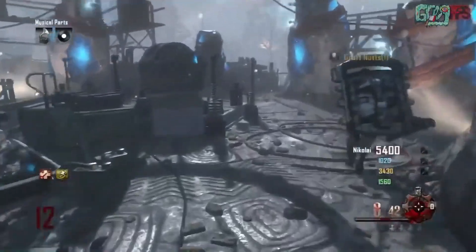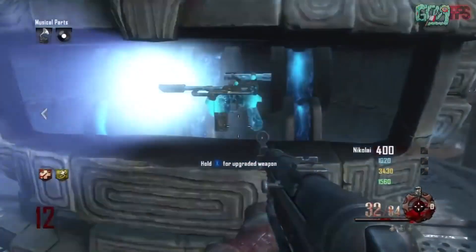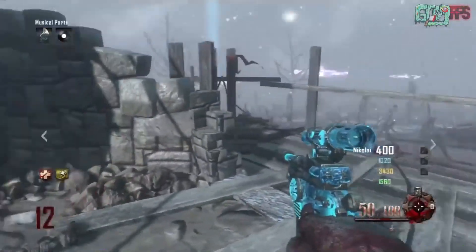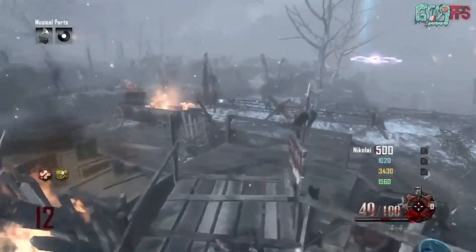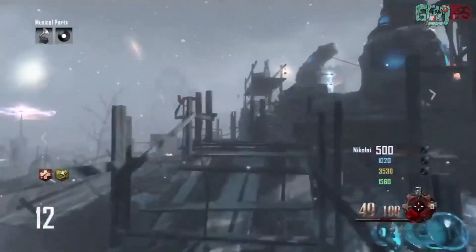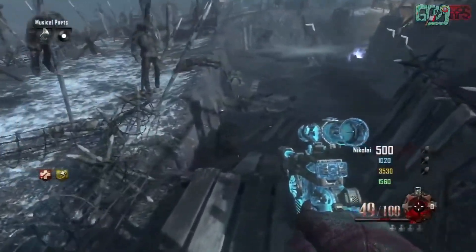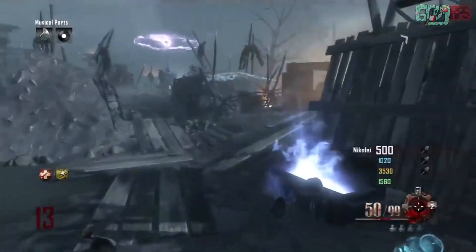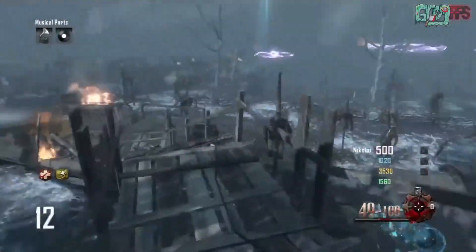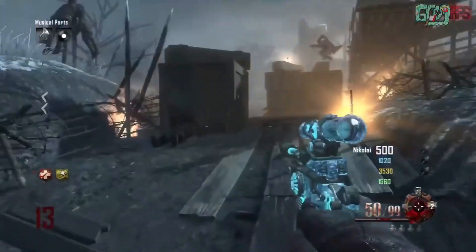Coming in at number 7 is Origins — a very iconic map, probably top 3 for pretty much every Zombies player. This was the first time they introduced a brand new look for the Mystery Box and the Pack-a-Punch machine. The machine is right in the middle of the map on top of the excavation site, and you had to turn on all 6 generators to unlock it. It's very iconic and definitely deserved number 7, if not higher. Surprisingly it didn't get voted as much as I'd have liked, but number 7 is still pretty good.